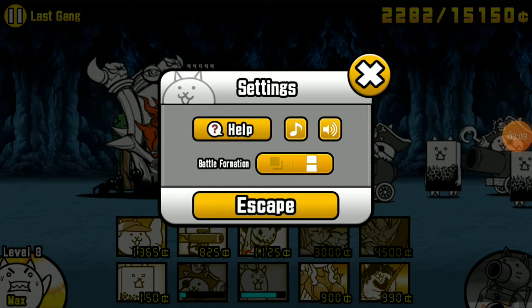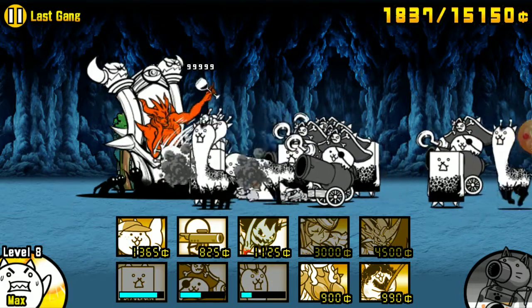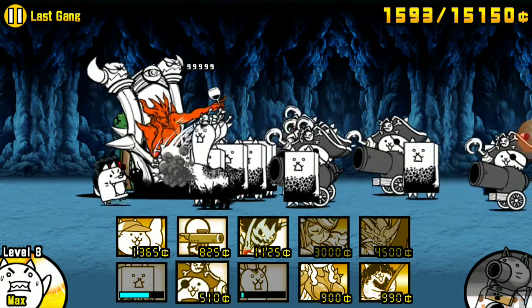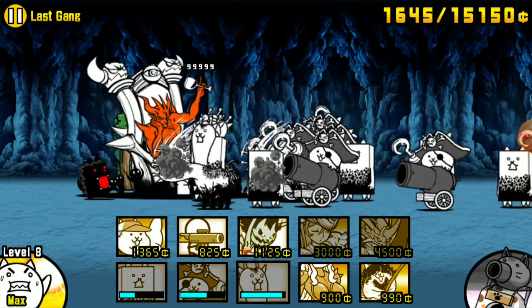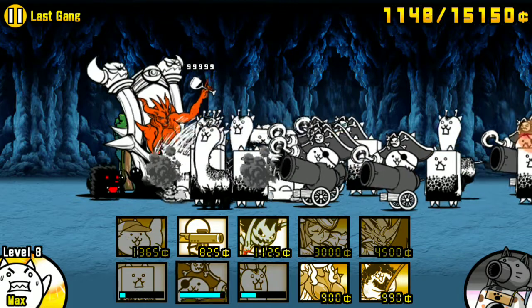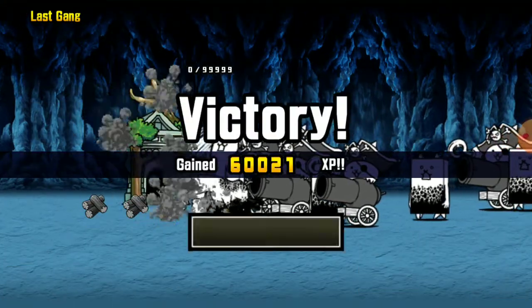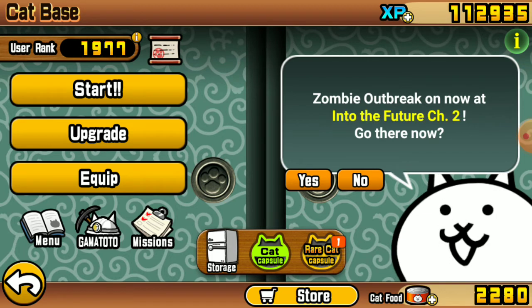Alright, I'm back. As you can see, it'll come to a point where you will start to hit the base and the Nyandum isn't really doing anything. All you need to do is rush the base with all your cats and eventually it'll die. There we go — it's done.